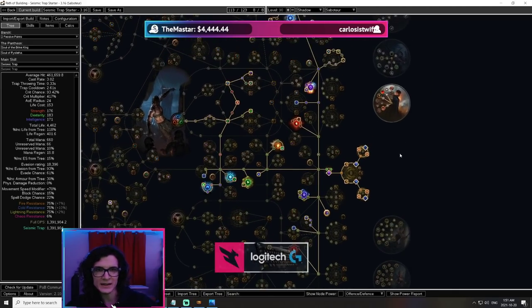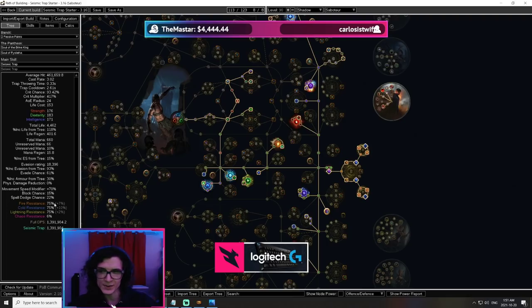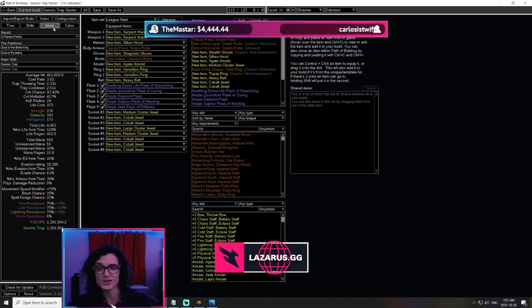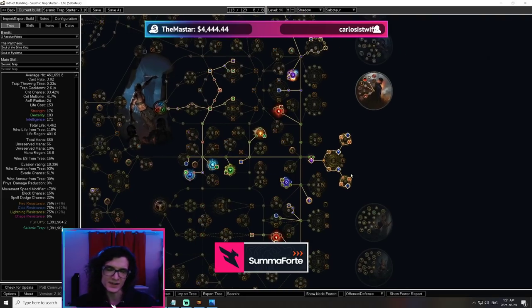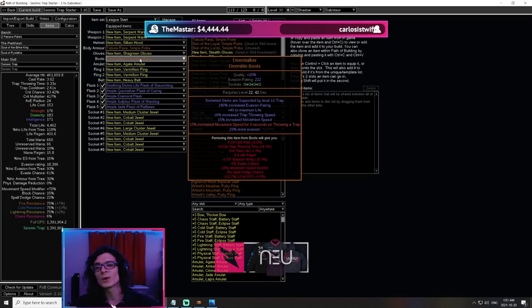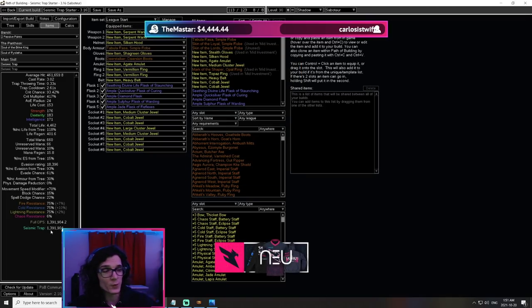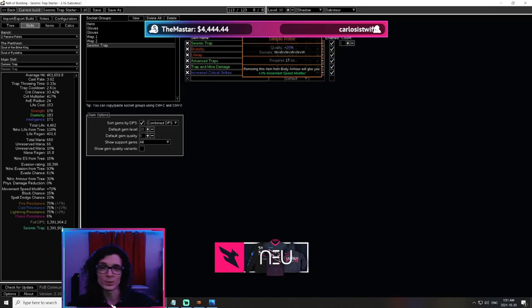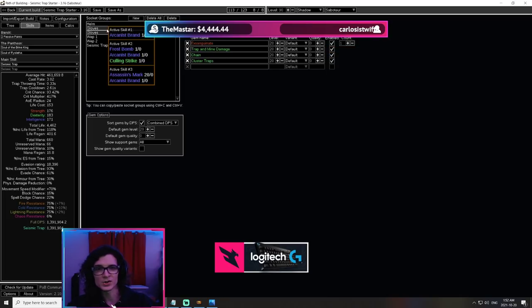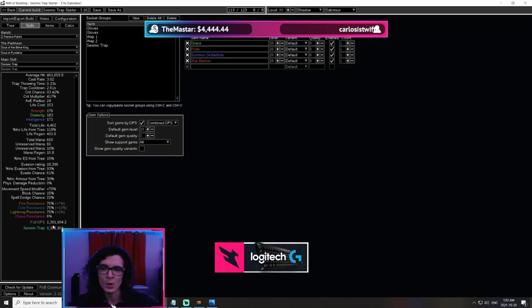All the masteries are already set up. In terms of defenses we have positive chaos resistance, all res capped, about 4.5k life, 18,000 evasion on the budget setup with 22 spell dodge. The spell dodge is really low because the budget setup doesn't use Atziri's Step. Atziri's Step gives a massive amount of spell dodge on this build. For the very budget version I put in Deerstalkers, and we're doing 1.4 million damage per Seismic Trap currently — on a Tabula with no corruption, no quality on gems, no awakened gems. Very budget setup: 1.4 million.